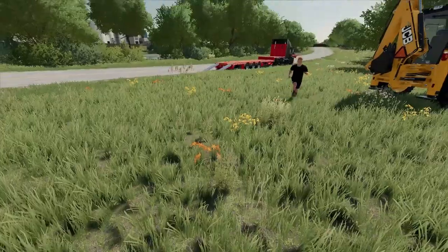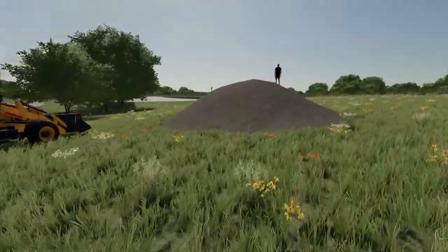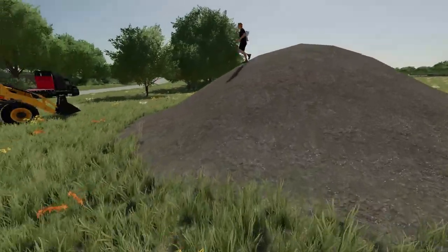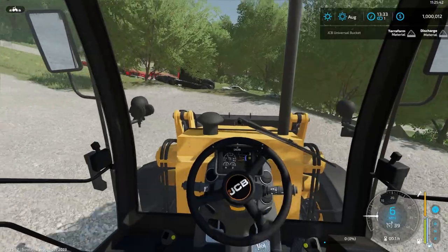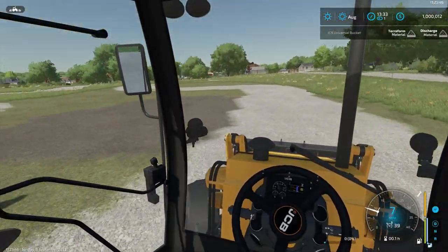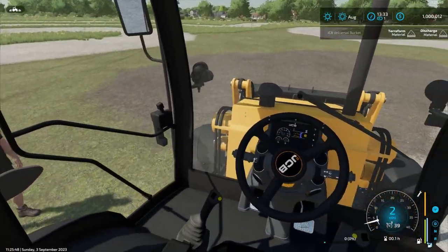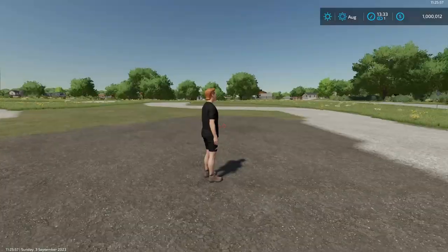Me and Jason are gonna get to work planning out the trails where the go-kart track is gonna be. We'll see you guys once we get that planned out. Alright, just finishing up this little roundabout right here — it looks good, Jason. We've used all the dirt and I think we did a good job.